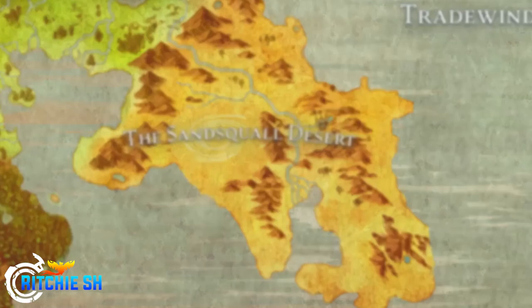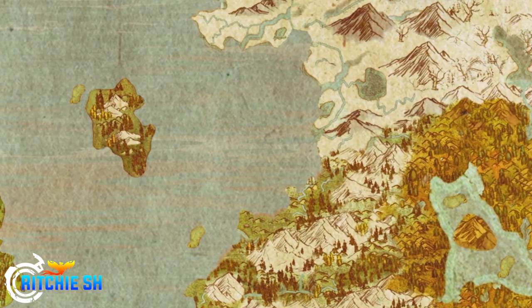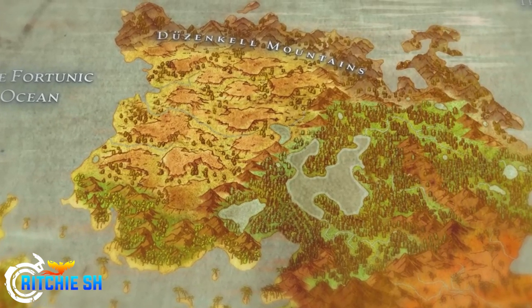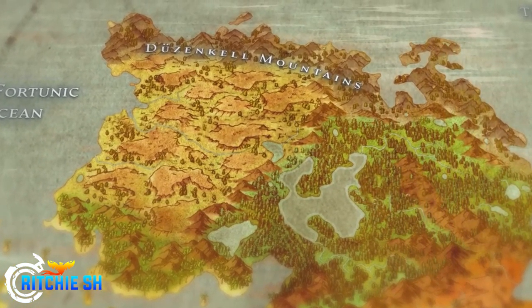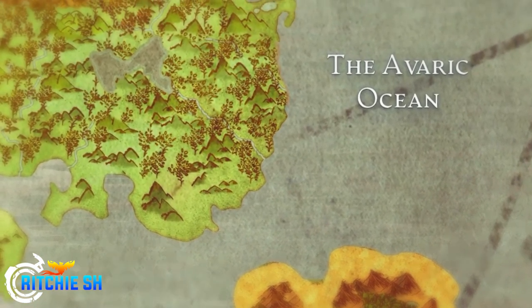As Intrepid started building this map for Alpha 2 and the final version of the game, they realized things started to become a bit more squished and there wasn't really a lot of room to breathe. So they had to expand the map to make sure everything wasn't just piled on top of each other.